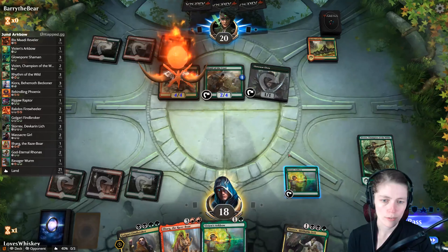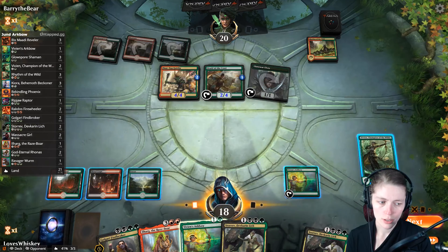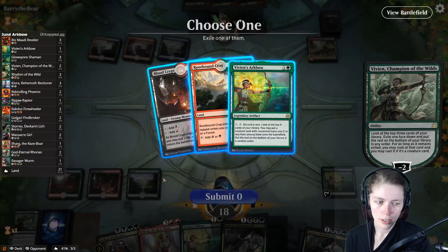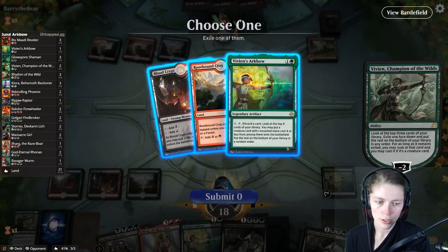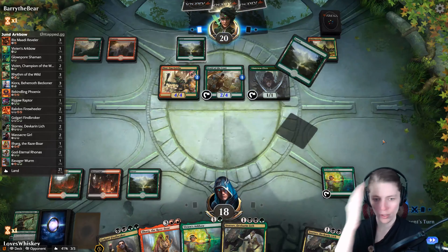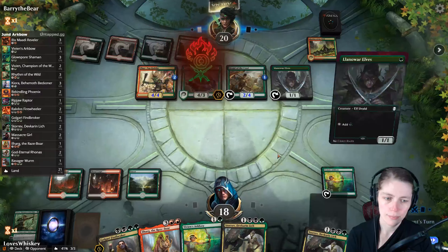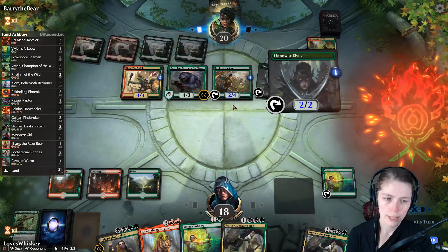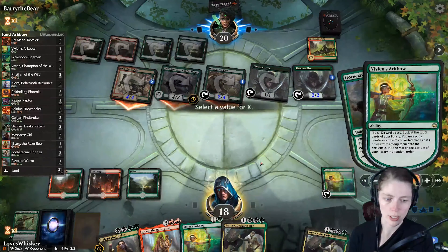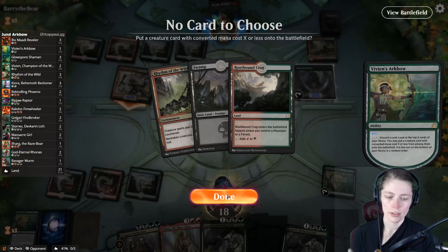He's going to riot into — he gave his creature both plus one plus one counters. That is not what we wanted. This is unfortunate — not what we want. But we'll Vivian's Arc Bow dropping it in order to find a blocker. This is going to hurt big time. If we get a Massacre Girl at some point — but we're very far away from casting one. We need land, but there goes all our land to the bottom of the deck.